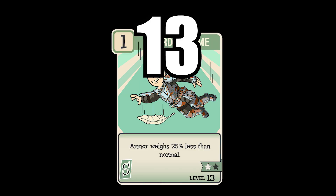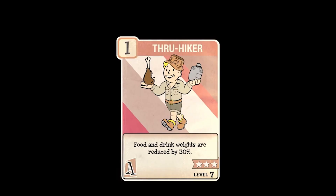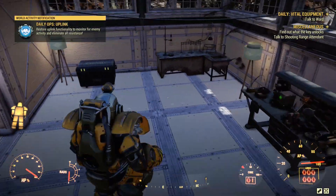Perks or armor effects that minimize item weight only have an impact on what you have in your inventory right now — this isn't your stash. Through Hiker 3, for example, would reduce the weight of purified water to 0.05 each, but if you put that in your stash it'll return to 0.5.